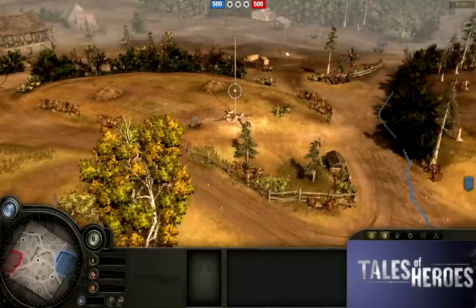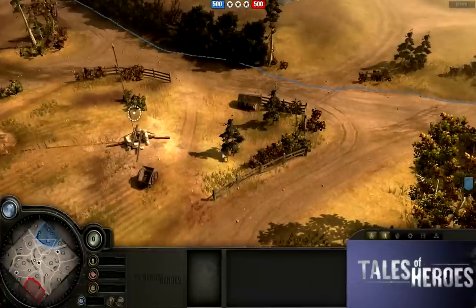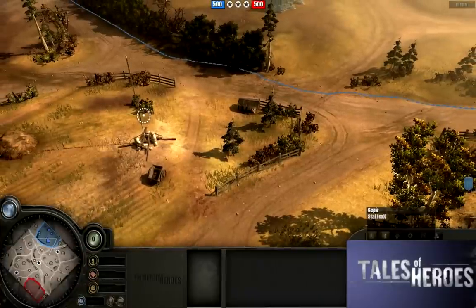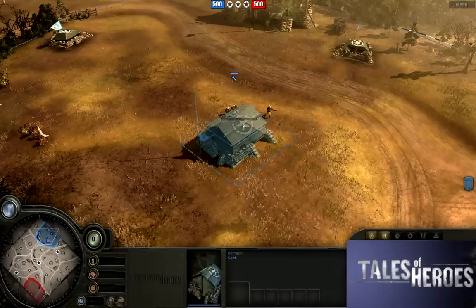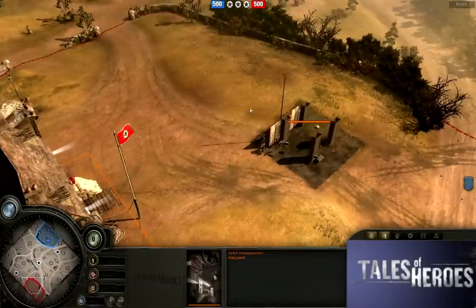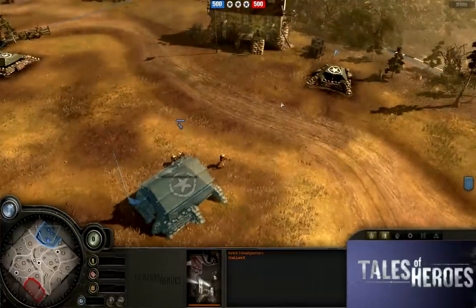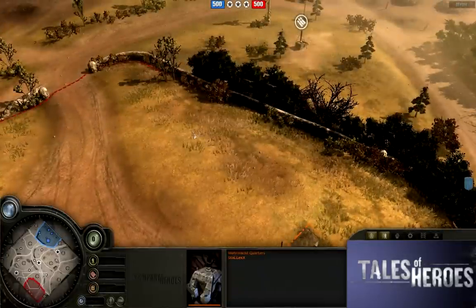Thank you, Bridger. I'm really looking forward to showing off this 1v1 for episode 80. It's got Sefa in it, and he is a great player. I'm sure Stalax is of comparable skill since they're being matched against each other, so this should be a wonderful 1v1 match. Sefa's as the Americans, and Wehrmacht is being played by Stalax. We haven't had an American vs. Wehrmacht 1v1 yet. We're going back to the old vanilla Company of Heroes. So without further ado, let's get started.